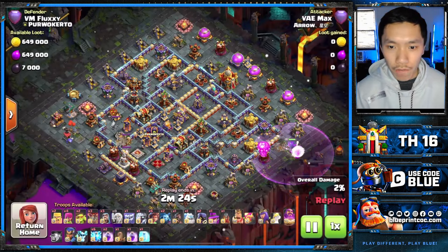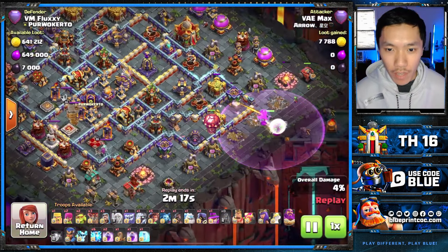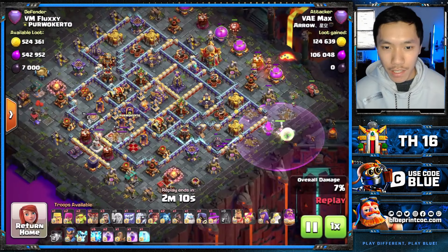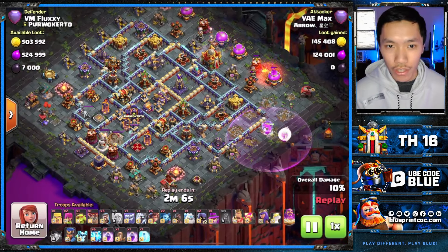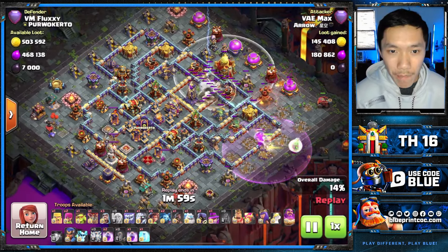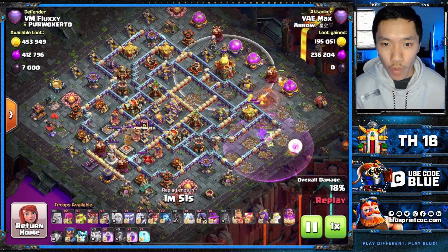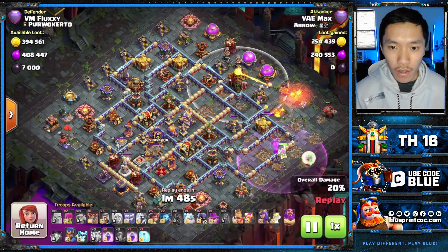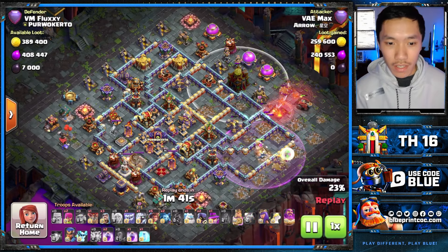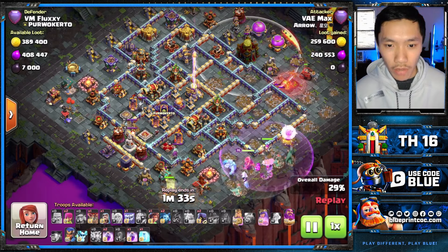Next up we have Fluxy's base. Max starts with the Warden Walk — with that Rage Gem on the Warden you can see the health going down from the X-Spell, but with Rage Healers on the Warden it actually preserves the Rage Spell so you don't necessarily need to use it. With the Flinger working on the top side, the Town Hall is fairly exposed. Max takes advantage of the Zap — he got the Abyss Tower, the X-Bow, and the Monolith — so with the Warden Walk picking off the X-Bow, nothing can really threaten the Flank Flinger now.